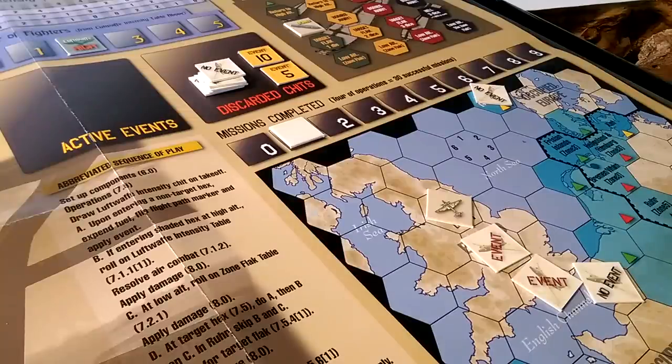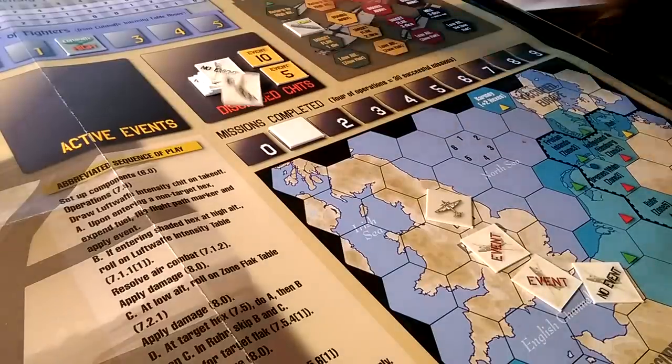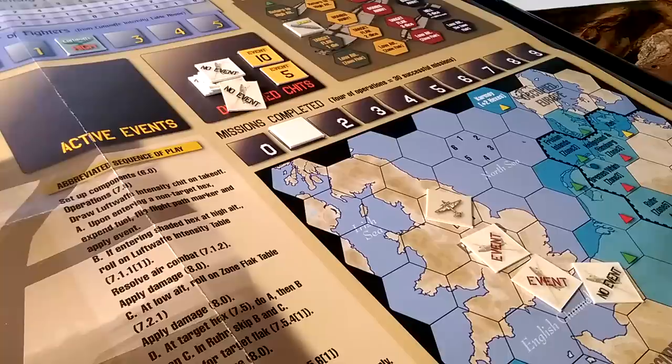Hey there, gang. I thought I might do a quick little video on Thunderbirds at War — the bombing of the Reich, January through June 1943, looking at it from Bomber Command Group 6's perspective. It's a little title from Paper Wars No. 79.